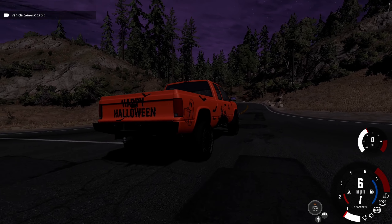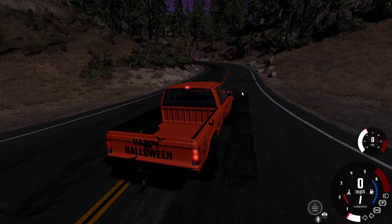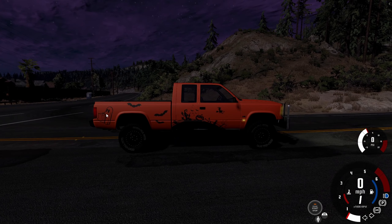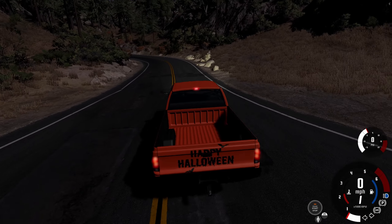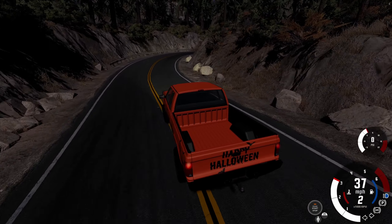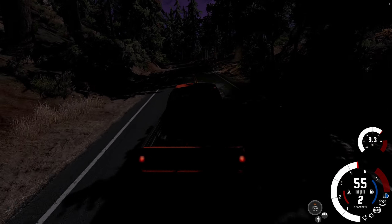I checked out the rest of the town and didn't really find anything else other than objects that aren't loading in. I decided I want to take a ride through this trail here to see if there's anything spooky. I also switched up my truck — it is a Halloween themed truck. The design has a nice pumpkin face on the hood and 'Happy Halloween' on the back. I do have another one I'll be switching to, but I'm just going to mess around with this one for a little bit — there's nothing modified, it's just the skin.